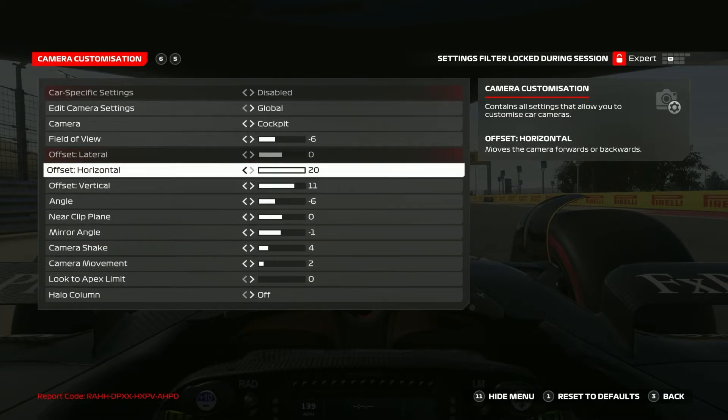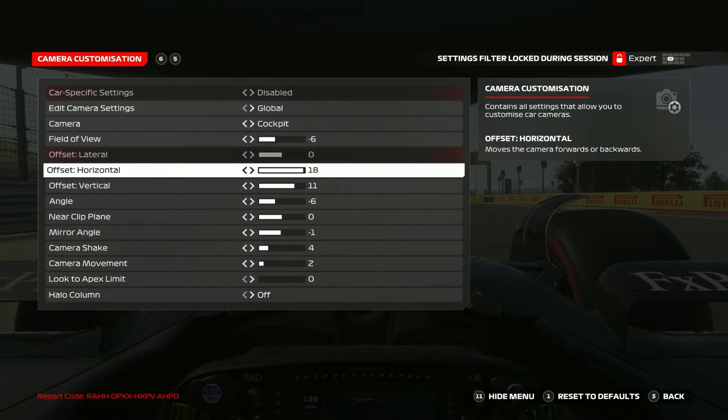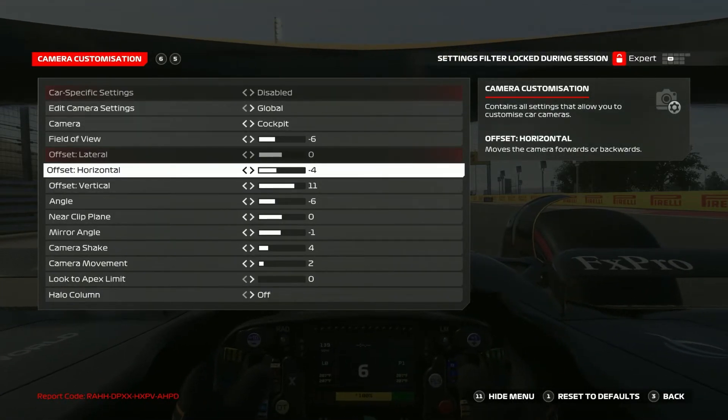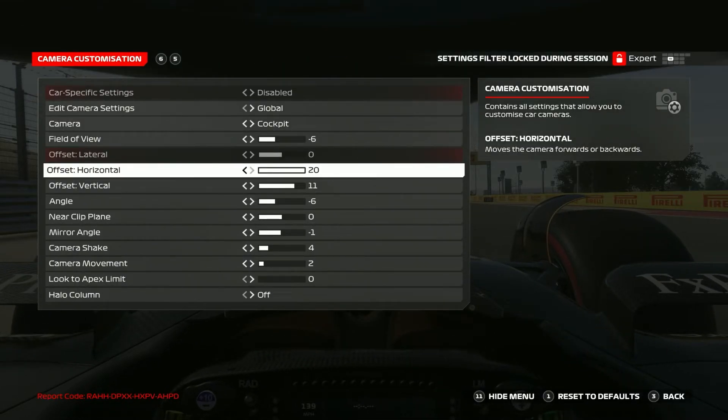The very first thing I do is put the offset horizontal straight up to 20. I'm on 32-inch monitors — triple 32s that are about 25 inches away from my face — so that monitor is pretty far away. To compensate for that distance, I put the offset pretty far forward. As you can see, that basically moves me closer towards the wheel and immediately makes the game look a lot better.